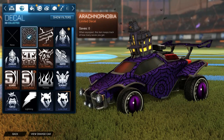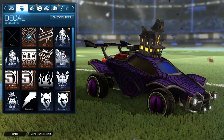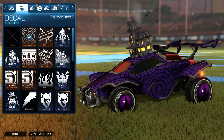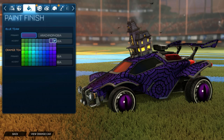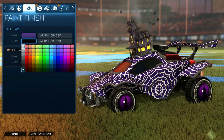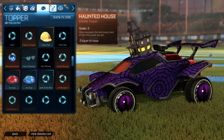For the decal on this car you're going to want to use Arachnophobia, which you can get in the special event shop with candy corn — it looks really nice. On the blue team you want to set the primary color to the top right, that purple over there, and then set the accent to the very bottom left black, which matches the wheels.